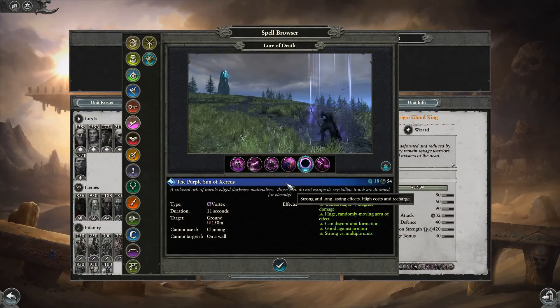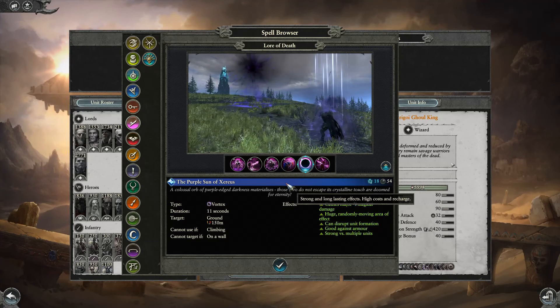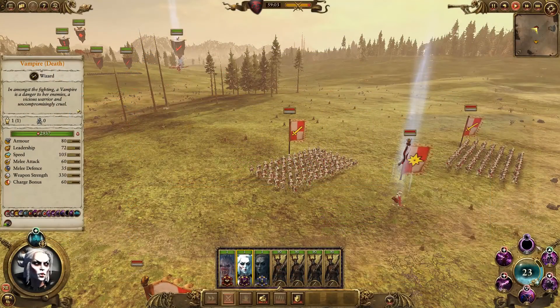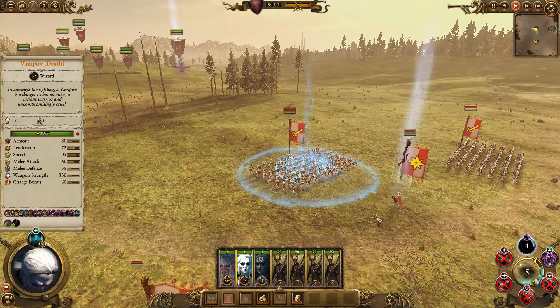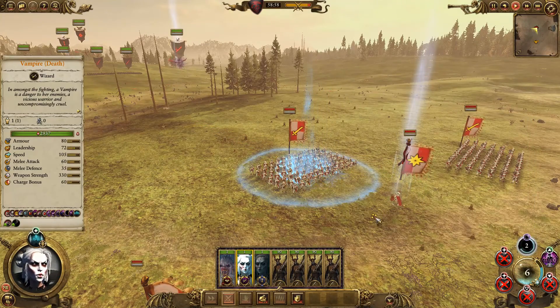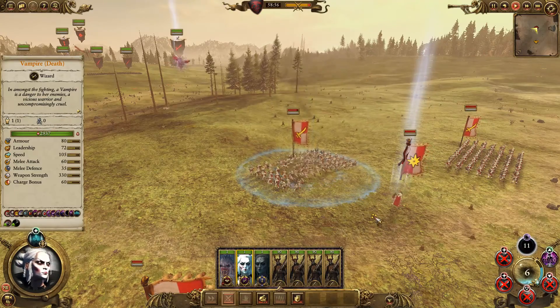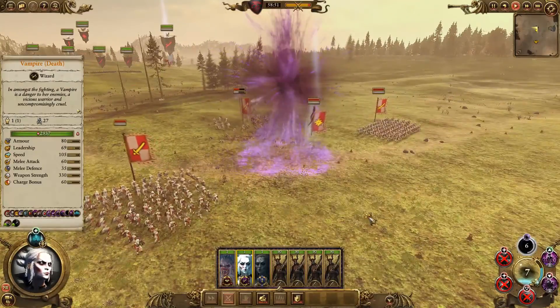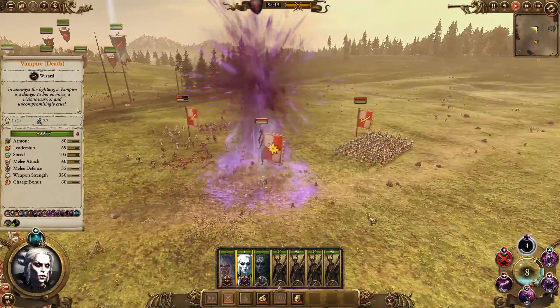Vortexes are the most expensive and potentially most powerful spells in the game. They create a long-lasting area of effect that deals constant damage to anything caught within it. For most of these, the area of effect will also move around, potentially hitting even more units as it does so. Vortexes are kind of a gamble due to their movement — casting one at the heart of an enemy formation may just end up dealing an ungodly amount of damage, or it may end up going back into your own formation and hurting your units rather than the enemy.